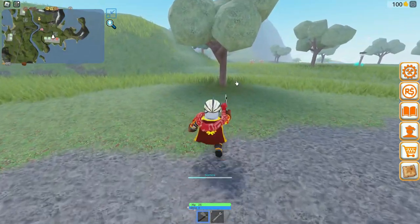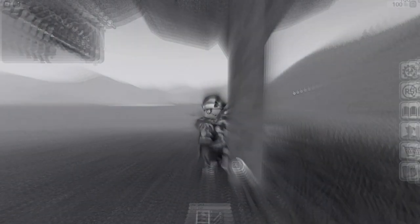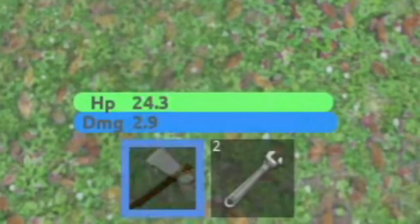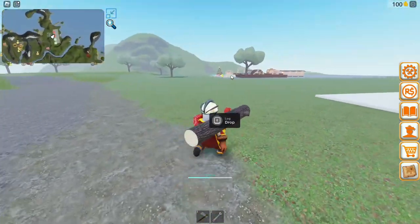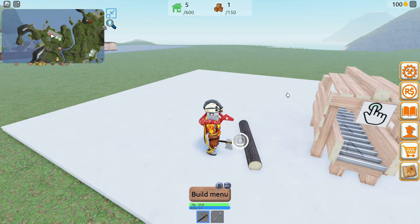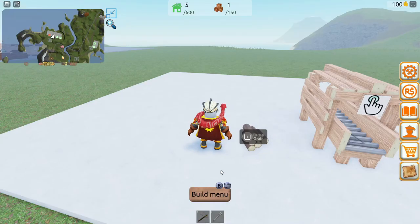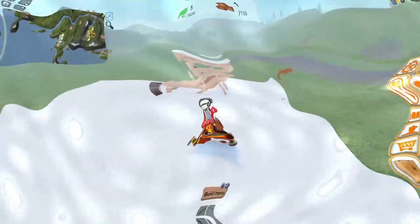So if we go out here and cut down a little tree — boy, that's the slowest chopper I've ever seen in my life. Is this like Lumber Tycoon 2? And why is my health going down? Oh, I can just grab this and run it back. I am the strong boy. If I chop this log in two, we get fire logs.